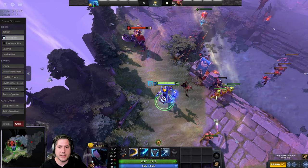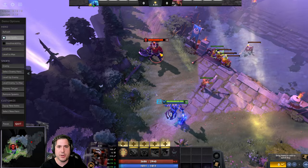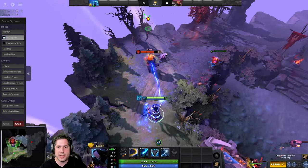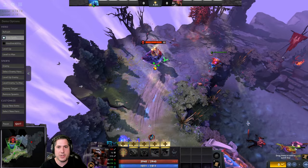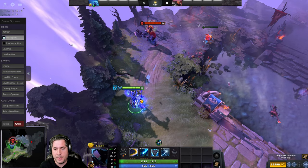You can also use Plasma Field to catch a fleeing enemy. Let's say the enemy is running away — you use it to catch him, Static Link him, and now he's slowed. That's exactly what we want. You can use it to catch a fleeing enemy, Static Link them, and prevent them from getting away. It's a great ability — it hits multiple enemies, so if you're in a team fight with a bunch of people around you, you can use Plasma Field to hit multiple enemies. It is a very effective skill.